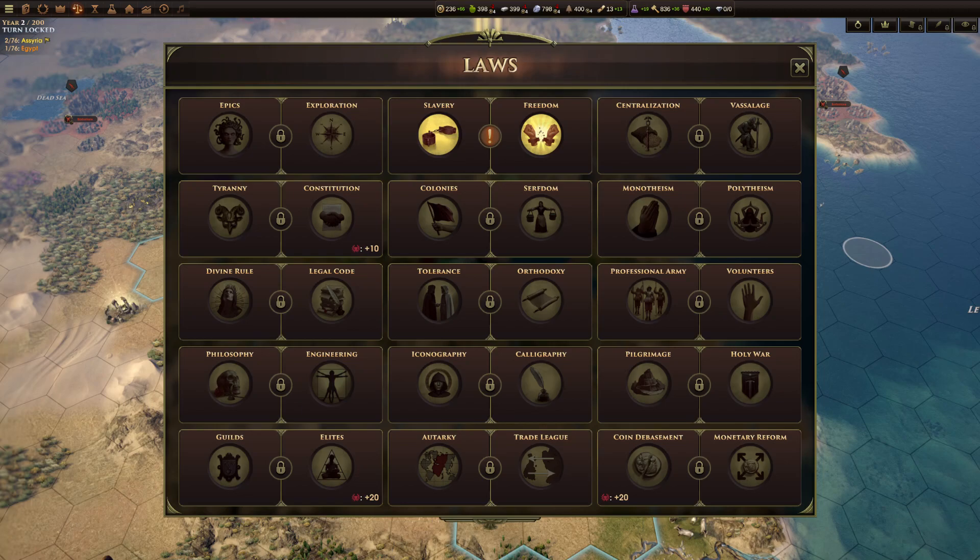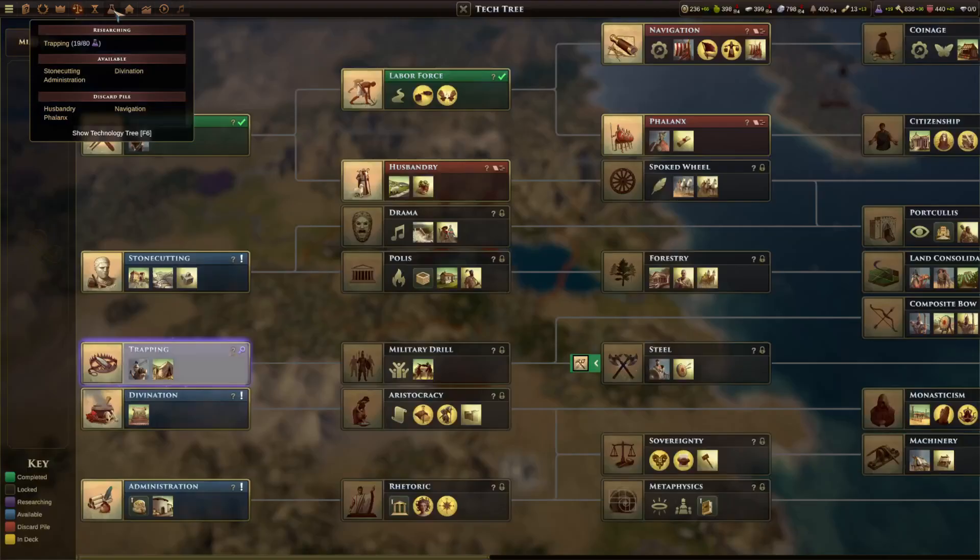Laws are very powerful and you probably want to enact them when you can, but not necessarily immediately. Worth noting: you need one law enabled to build a garrison, which lets you have a governor in a city; four laws enabled to build a stronghold, which lets you build your first level unique unit; and seven laws enabled to build a citadel, which lets you build your second level unique unit. Even if you don't want a law for its benefits, it can be worth taking just to unlock your unique units.